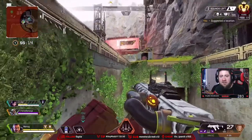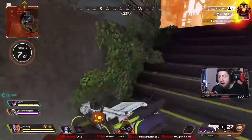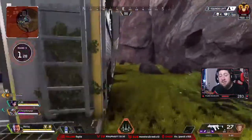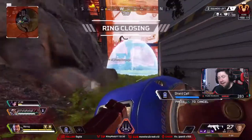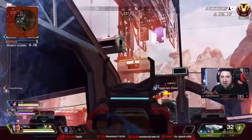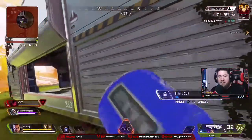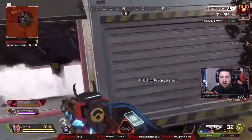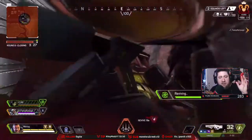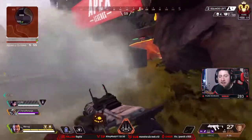Even though it's in the corner, Lava City probably has one of the best redeploy chains to get into the zone I've seen. You hit the redeploy there, which takes you to Sorting Factory, which has another redeploy, and from there you can get right into Capital City. So you can take your time to loot. Me and my team for the Apex Pro League go to Lava City almost every drop — we rarely have another team there, and if we do it's just one.